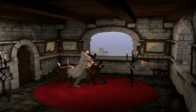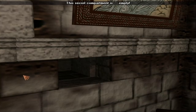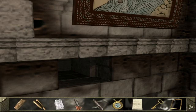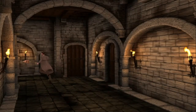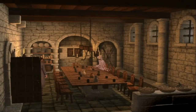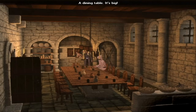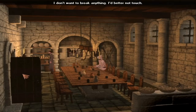Is there something I can do with this? This secret compartment is... empty. Have I been here? I don't think I have. I kind of thought that would be— it's a dining table. It's the hatch to the kitchen. I don't want to break anything. I'd better not touch.